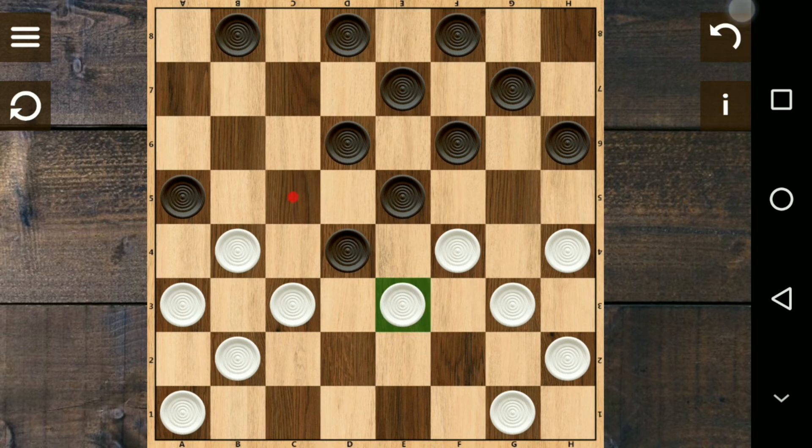For example, he cannot move right here because he will be eaten with no bounce back. Right here he will be eaten twice in any direction, or twice in this direction. Also this one will be eaten once. So the opponent will have three ways to go.